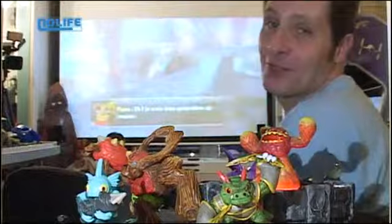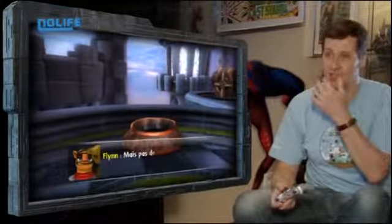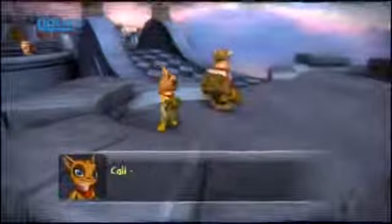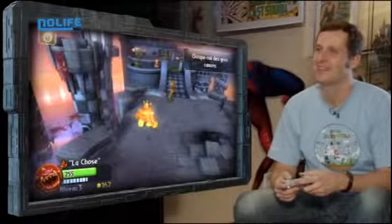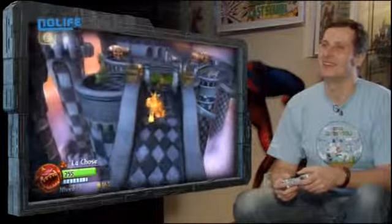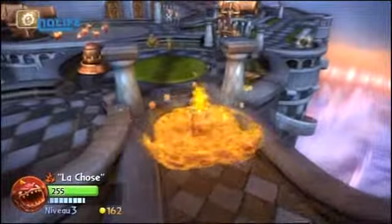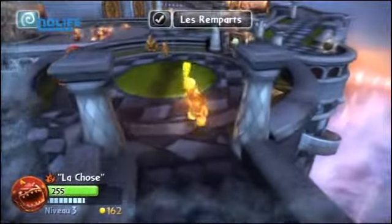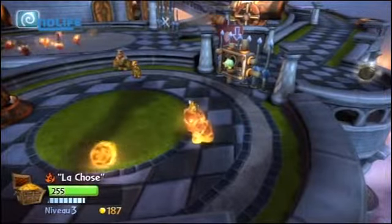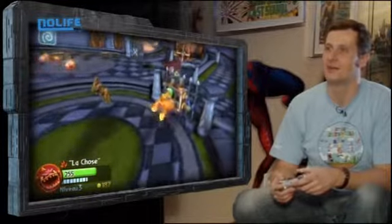Je l'ai appelé La Chose parce qu'il me rappelle La Chose des 4 Fantastiques, et je lui ai rajouté un petit casque de lutine pour faire chouette. Donc il va falloir que j'esquive un petit peu. Lui, il a des pouvoirs différents — comme le fait de se liquéfier, cracher des boules de feu, et aussi des boules de bowling de feu. En plus, on dirait qu'il rote.